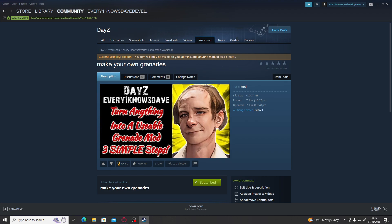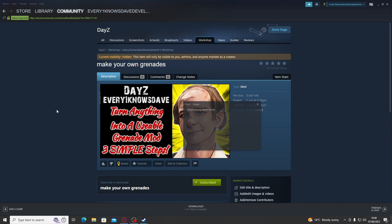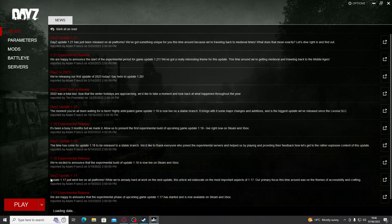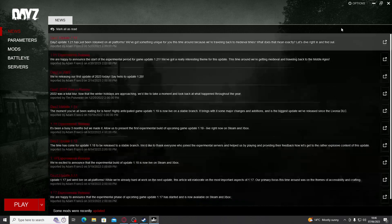So the first thing we're going to do is go to a link in the description, because there's always a link in the description. This is the mod that we've made from a modification of the mod made by Everyone Knows Jack, as we mentioned in the intro. So what we're going to do is we're going to subscribe to this wonderful mod. Then we're going to boot our DayZ and allow DayZ to download said mod. Obviously, you're not going to see it do here because I've already done it, but a nice green bar will appear at the bottom and say that it's done.